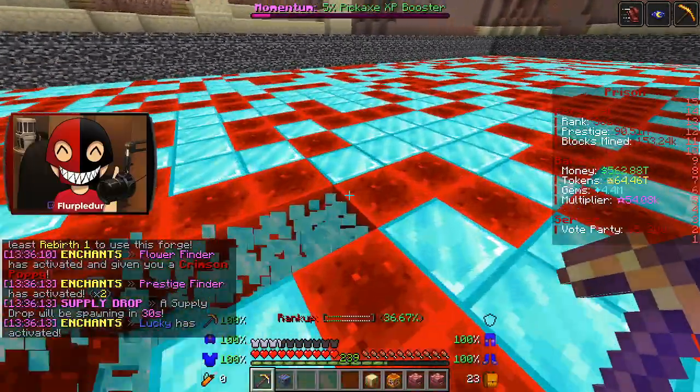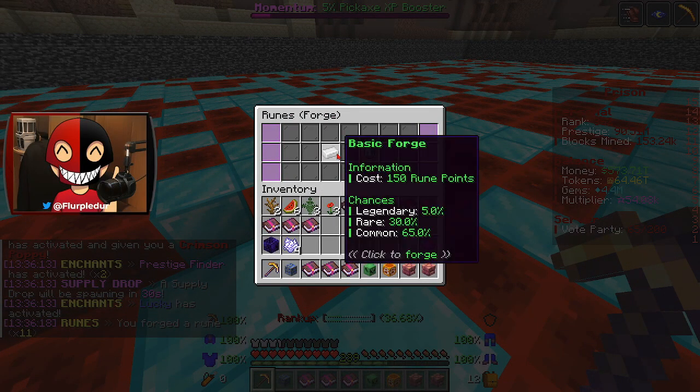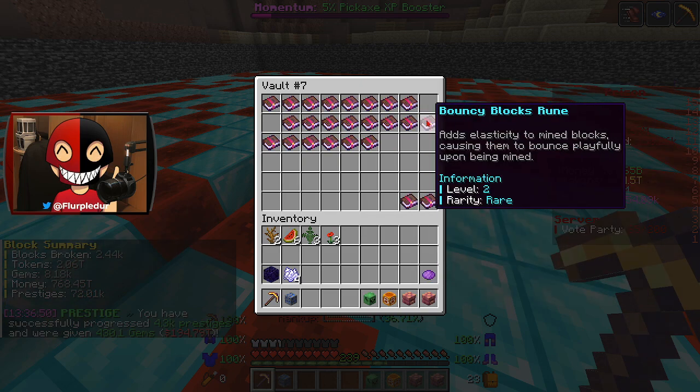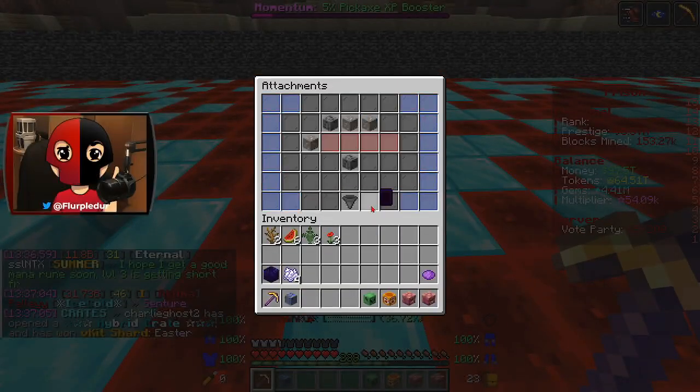What kind of rune do I have? Just a basic Skin Shifter. Let's spend some of my points and see what I can get. We've got a Monorune — it has the ability to grant random boosts such as token enchant proc rate and pet XP. The higher the level, the higher the boost in generation. We got a level 2 and a level 3. I wish I could level it up higher but I can't.